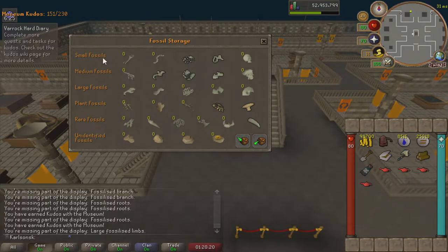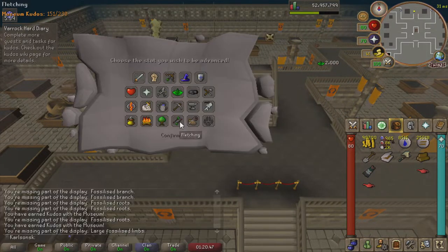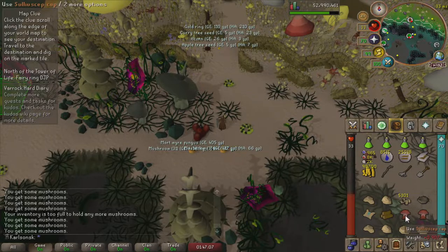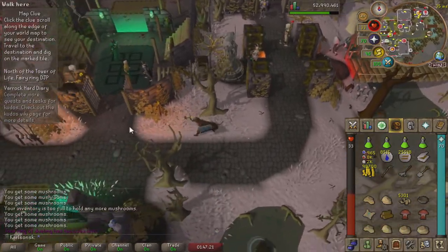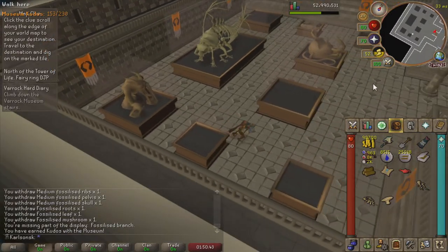We are currently two Kudos short of 153. Each one of these displays are worth two Kudos, and we don't have enough fossils to finish another display. So we are going to have to farm either two Mediums, one Plant - because I'm pretty close to finishing that one - or three Smalls. We do have these Lamps, though, which I'm going to put all on Herblore. About the two Medium fossils, we need to make another display, and we also managed to get two Solidcetops, which are pretty cool - we can use these for boosting in the future. Also got a Medium Clue. We reached exactly 153 Kudos, so we can now continue with this Diary.